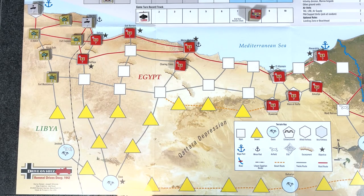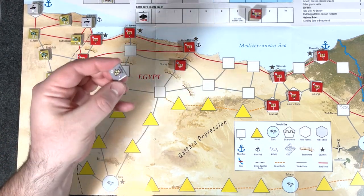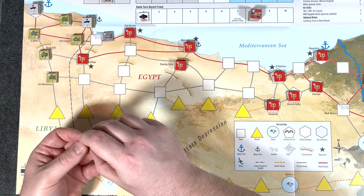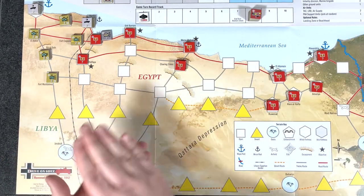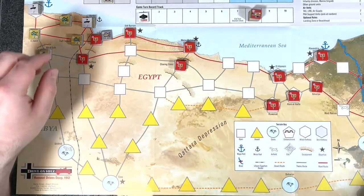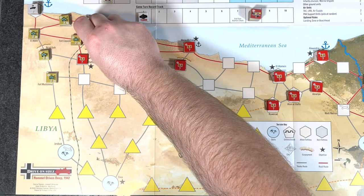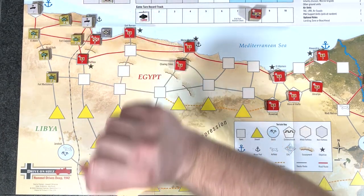Let's go to the Intelligence phase. We have one signal intelligence in our available support. Let's go ahead and place him on Solemn here — he's going to reveal the enemy. We actually go ahead and roll 1d6. We want to get 4, 5, or 6. A five — so now he reveals. We're going to see there's a couple allied infantry there, a motorized infantry and a regular infantry. He's going to stay there because now he's going to help us if we engage in combat there — and trust me, we are going to.